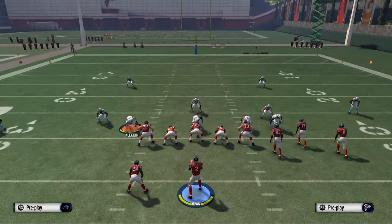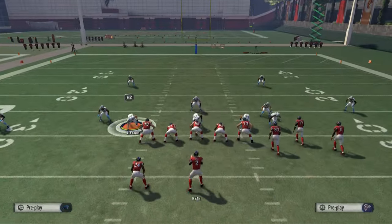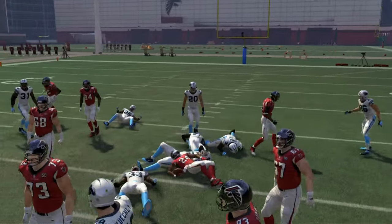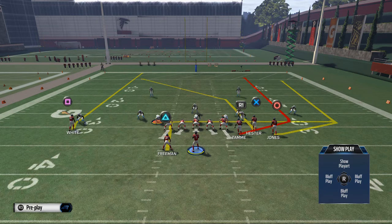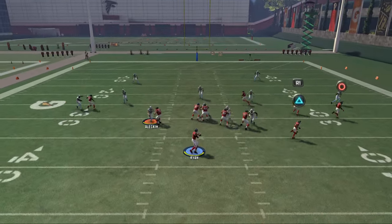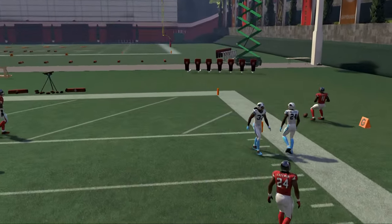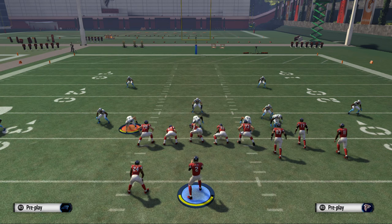There's a lot more to be said, but at the core there are two keys to beating cover 2. The first is running the football - when the safeties drop back, there are no safeties in the box and you can have a field day running. The second key is to vertically stretch the defense. A play like four verticals is very good against cover 2 because it attacks the defense vertically, opening up lanes to throw the ball into. Subscribe to check out the MUT Free Guide playlist for specific play breakdowns, roster breakdowns, and more.